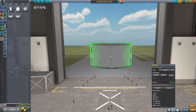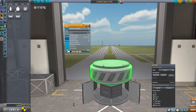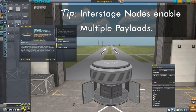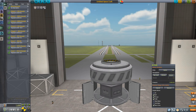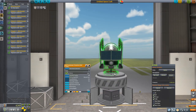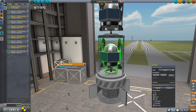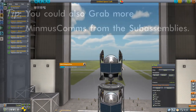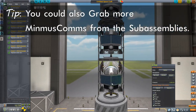Now we need to get our fairing ready, making sure that the interstage nodes are toggled on. Then it's very simple: we grab the decoupler, put it onto our fairing, go into the sub-assembly zone, find our MINMUSCOM, and plunk it in there like any other part. If we want three of them, all we do is hold the Alt key and Alt-click to copy that whole assembly, place it onto the next interstage node, and then one more time to have all three. That's all there is to it.